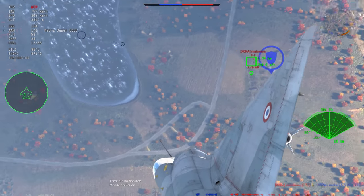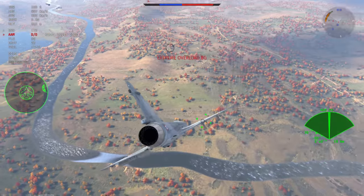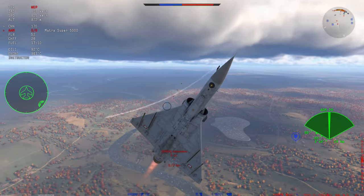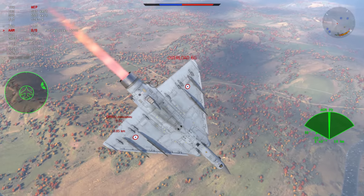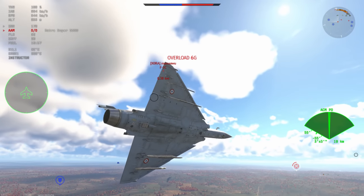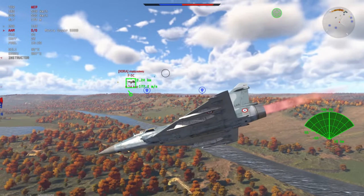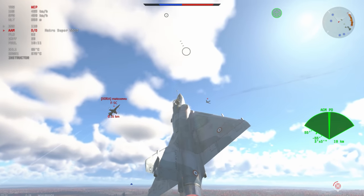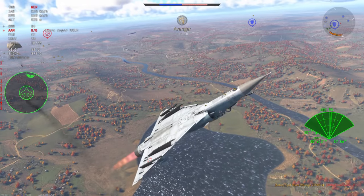We're in a dogfight with the F5 and I have quite the energy advantage. I try a cheeky missile but he's notching me and it doesn't quite work, so we go into the dogfight. I'm turning and burning all my energy to sit on the tail of this F5C. I've got the wing slats deploying automatically, afterburner switched off, just trying to follow as closely as possible — and the F5 blows in front of my guns, giving me a quick and cheeky ace.